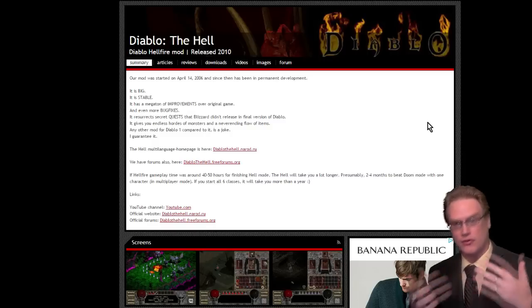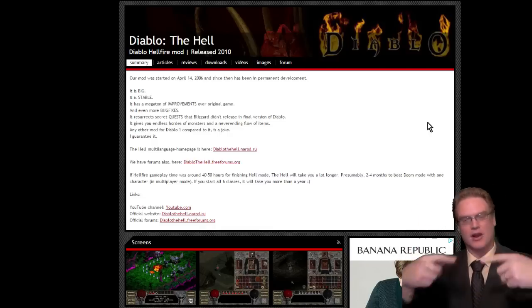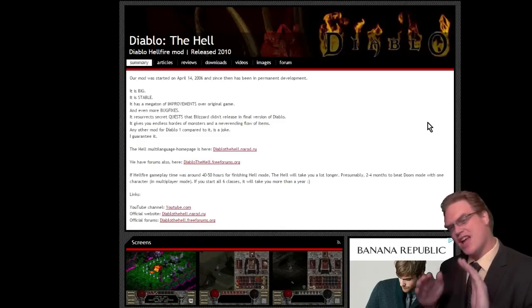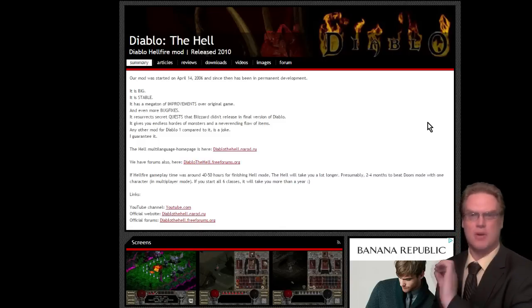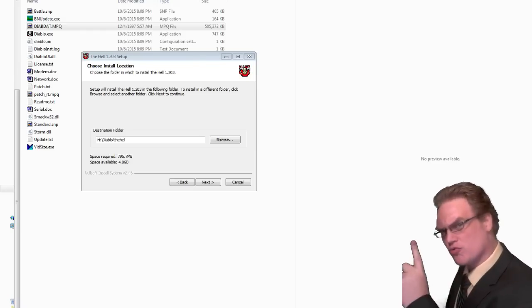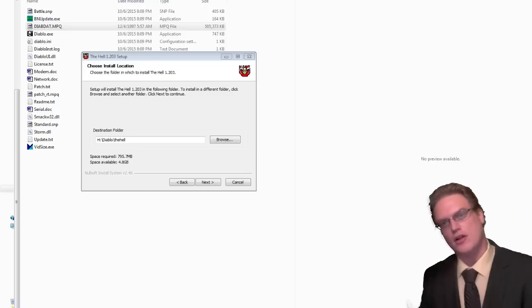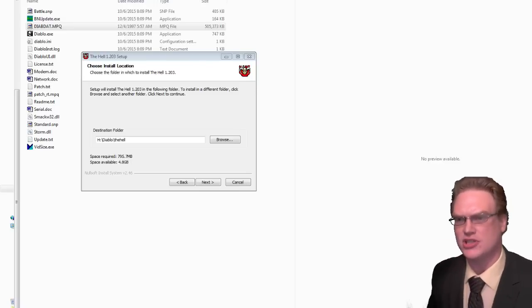If you want to play with your friends it's still going to be very difficult. The normal difficulty structure is normal, nightmare, and hell — but now there's a new difficulty called Doom. Hard as hell, definitely fun to play, but it doesn't have nearly as many features as the previous mod. Unlike the previous mod, this runs off an installer. For The Hell, instead of directly installing into your Diablo directory, it's recommended you install it into a subdirectory — for example, forward slash 'the hell' — so it doesn't mess with your main Diablo installation.